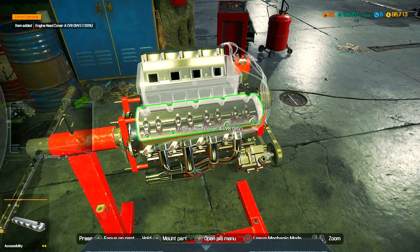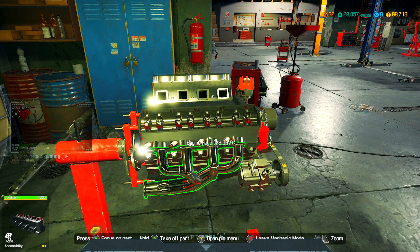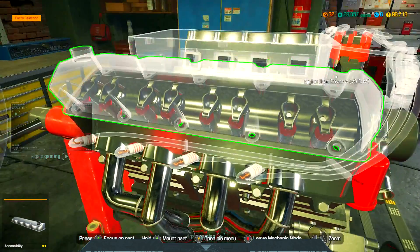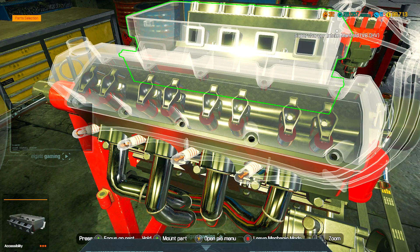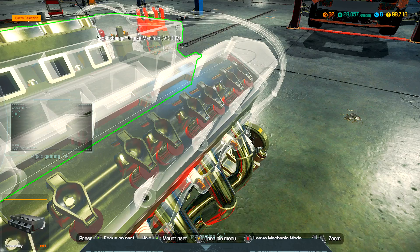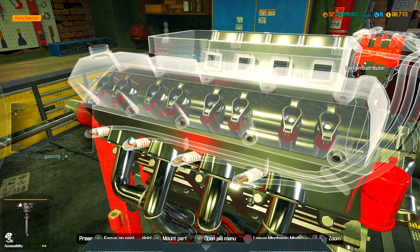You might have to have a lot of room to work with your distributor. You can still put this on whatever — but as you can see, it has a little clip on the back. I'd do this before you put everything else on, because I can't put it on with the supercharger in the way.